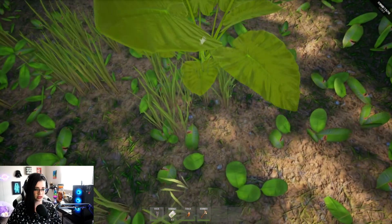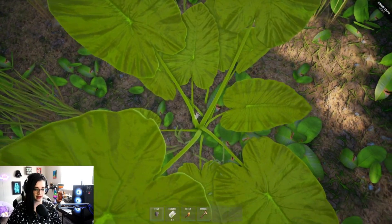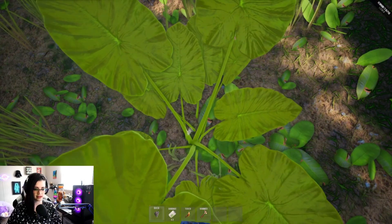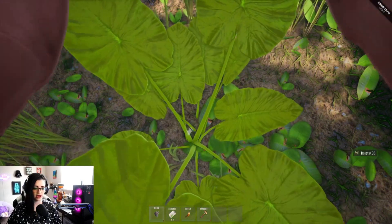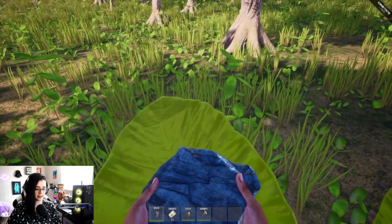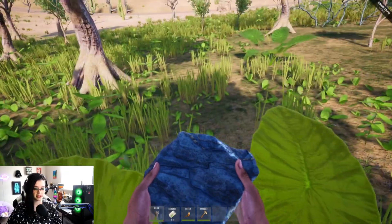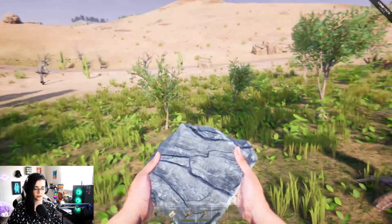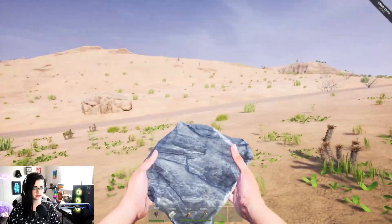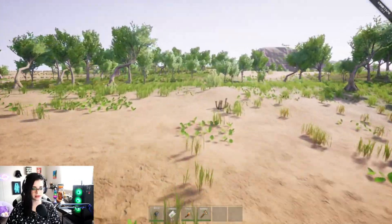Can I harvest any of these plants? It looks like I need a bare hand for that. I'm crouching — it shows a hand icon but it's not prompting me. Oh, I got insects! Interesting — we have some protein, that's good. We have four grub-looking things. That area looks pretty barren — maybe stick to the trees for now.